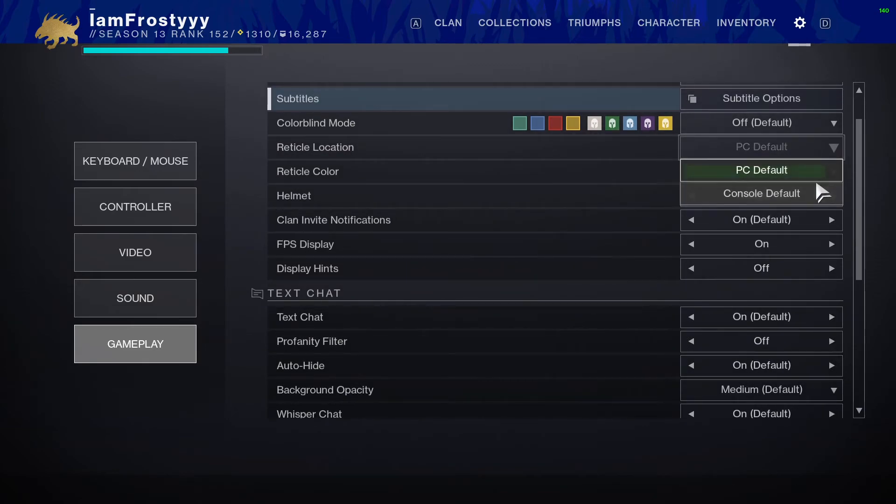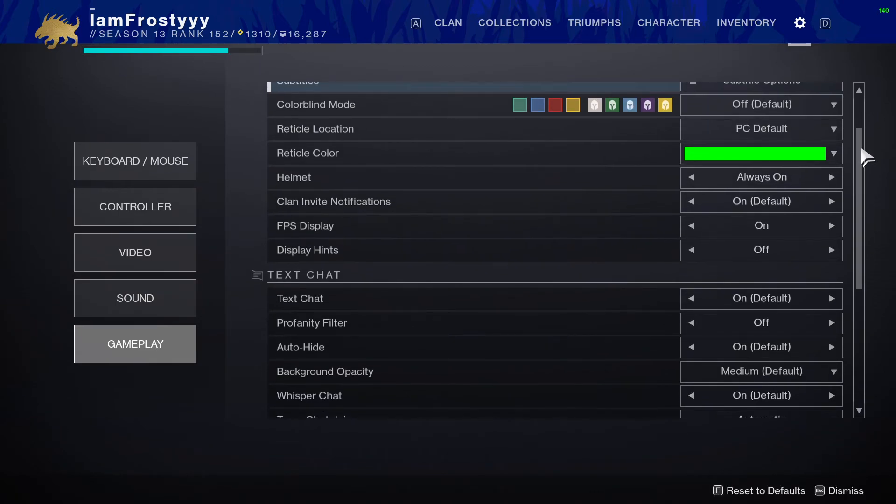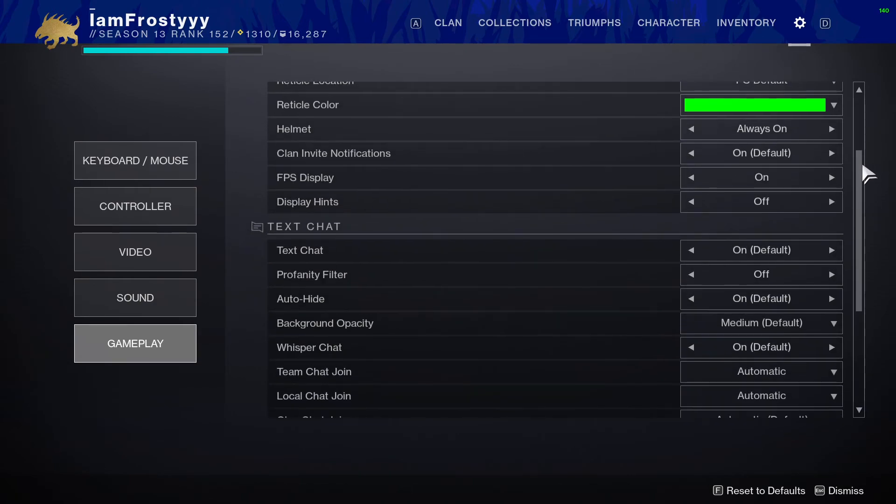Reticle location — by default it's on console default, which is not actually at the very center of your screen. Make sure you set this to PC default. For whatever reason, console default doesn't center the reticle. Reticle color is optional, you can mess around with that.